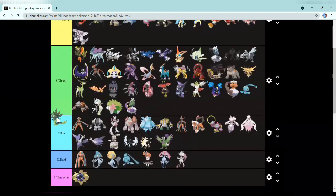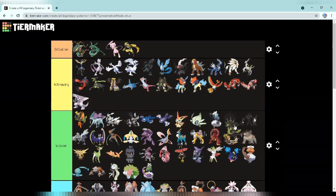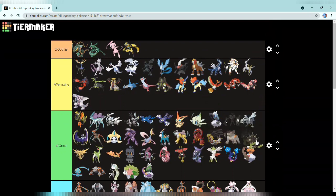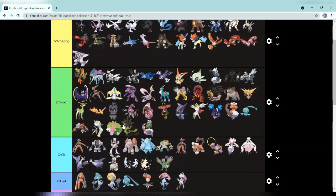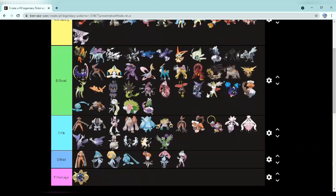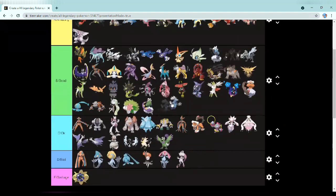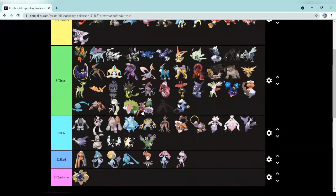Next we have Zygarde 50% form and I'll put it right over here. I don't really like it too much — they could have done better. Last we have Thundurus in its other form — going in the back of good, really close to okay. And this Deoxys form — I'll put it in okay, actually good.